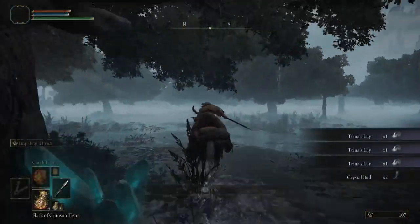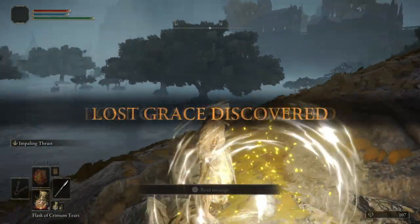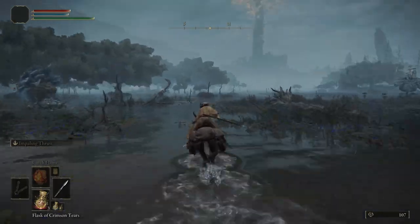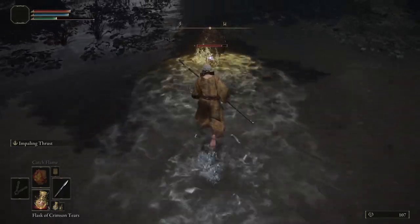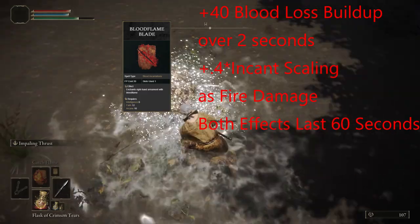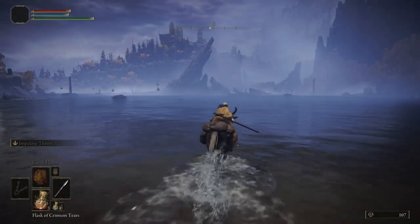Let's head northwest and pick up the Fallen Ruins of the Lake site of grace. After touching the grace, continue northwest — our next objective is to pick up Bloodflame Blade. Now that we have Bloodflame Blade, let's head north to pick up the Academy Key.